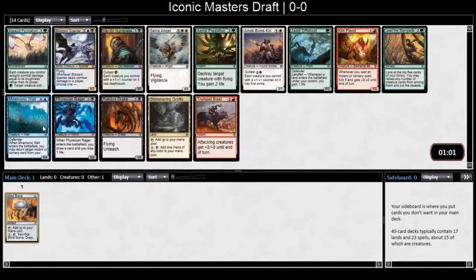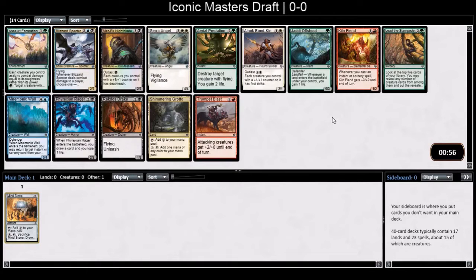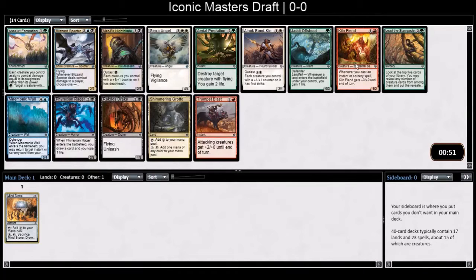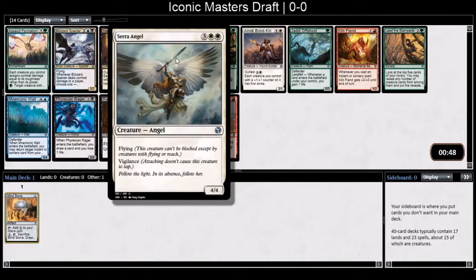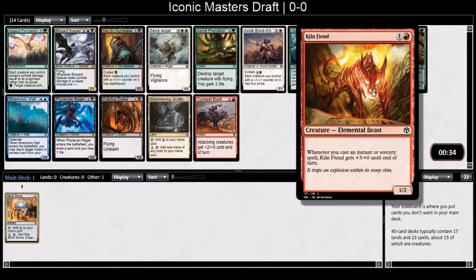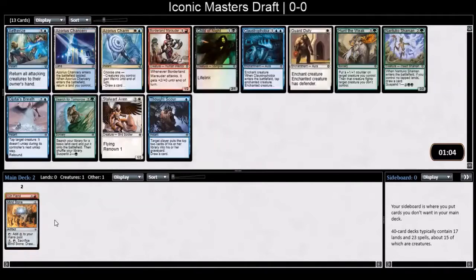Monocle is pretty good if I was blue-black. Serra Angel is just timeless — always good. Kiln Fiend looks fun for a prowess-style deck. I kind of want to try the Kiln Fiend but Serra Angel will probably serve me better. Actually, I want to go fast — I want to try Kiln Fiend. Let's just build a prowess deck.